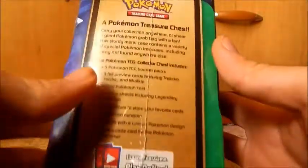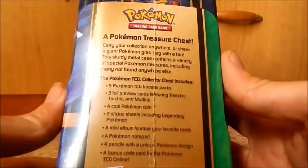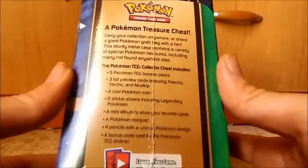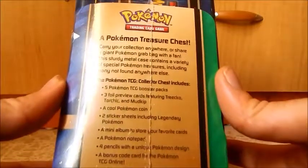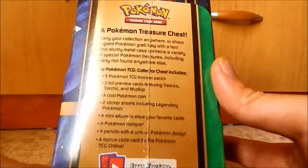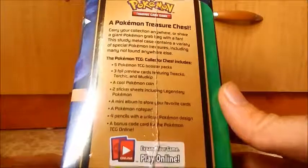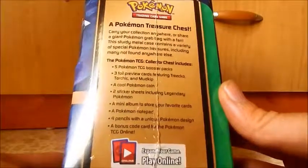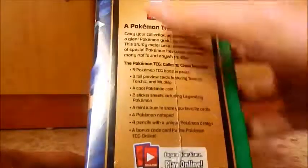Looking at here — five Pokemon TCG packs, they are mixed sets if I recall correctly. Three foil preview cards featuring Treecko, Torchic, and Mudkip. A cool Pokemon coin, two sticker sheets including legendary Pokemon — so I guess that's Groudon and Kyogre. A mini album to store your favorite cards, a Pokemon notepad, four pencils with a unique Pokemon design, and a bonus code for the Pokemon TCG Online.